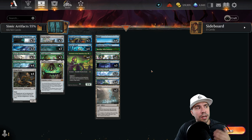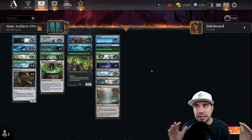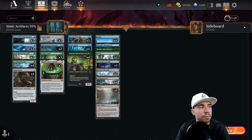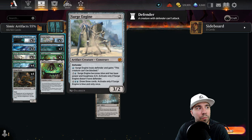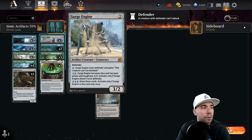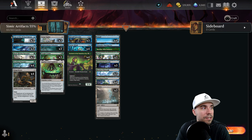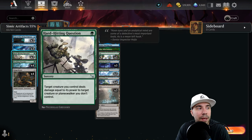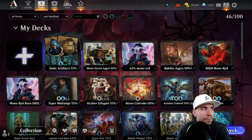The strategy here is aggressive but pivots to mid-range, due to the fact that you can make artifact tokens really work in your favor — with things like Case of the Filched Falcon — or build up over time with Surge Engine, going through opponents relatively quickly and closing matches. Those are the two key pieces from Murders at Karlov Manor. Let's get into it.